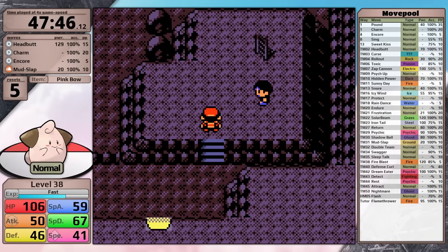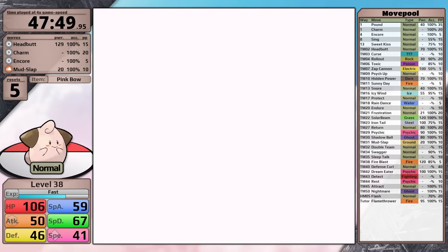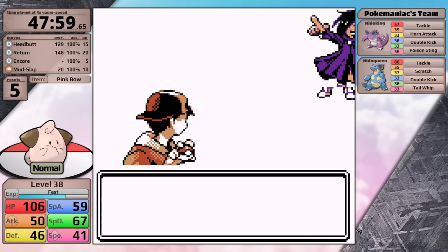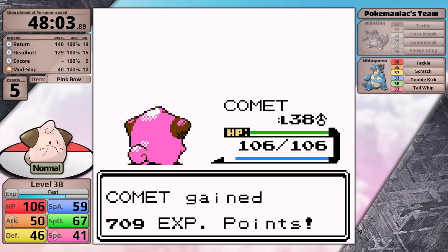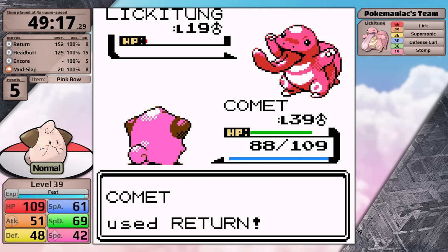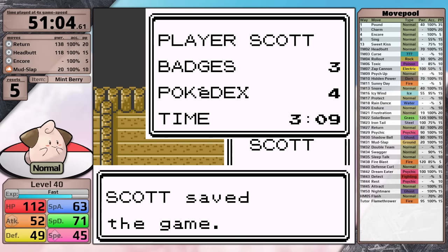I manage to defeat all the gym trainers but figured I needed a little bit more experience, so instead I'm going to head through Mount Mortar towards the Lake of Rage to do additional training. On the way I want to draw your attention to one trainer - before I battle him, I am going to teach Cleffa Return in the place of Charm. This is going to really improve its damage ranges, and I want this move before this fight because he has both of the Nidos, who know Double Kick which is super effective against me. I'm fighting him specifically because he has really good experience yields. After clearing all the trainers towards the Lake of Rage, Cleffa levels up to 40.